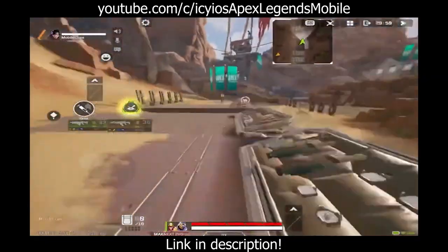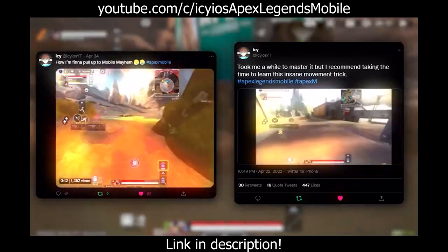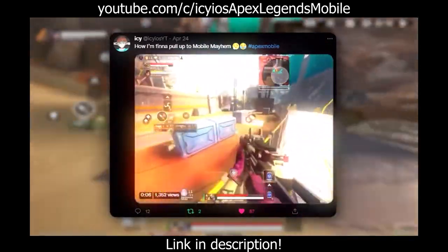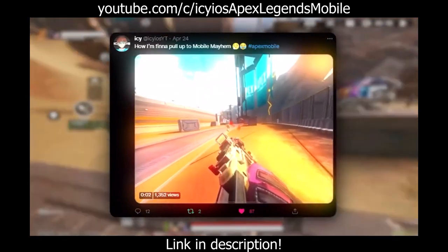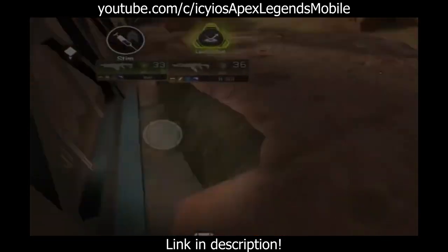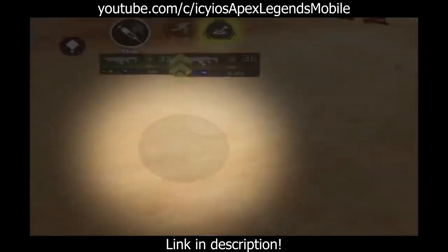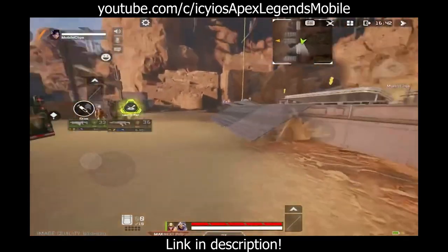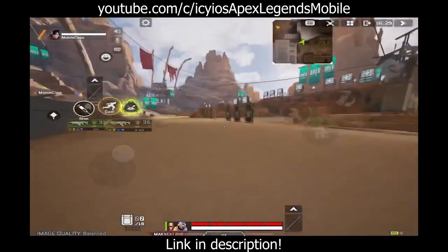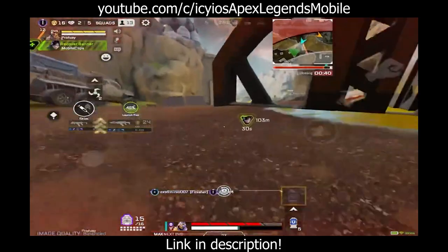Icy here. I'm going to show you how to do infinite bunny hops — this will separate you from your competition, make you super hard to hit, and let you reposition in any situation. Start on the rock in firing range and when you slide jump off, angle your joystick: two left, two right, one left, one right, going back and forth. While in the air for bunny hopping, switch sides. A very important key factor is the timing of your slide jump — once you get this down, keep practicing and you'll get better every day. Practice it in actual games too.